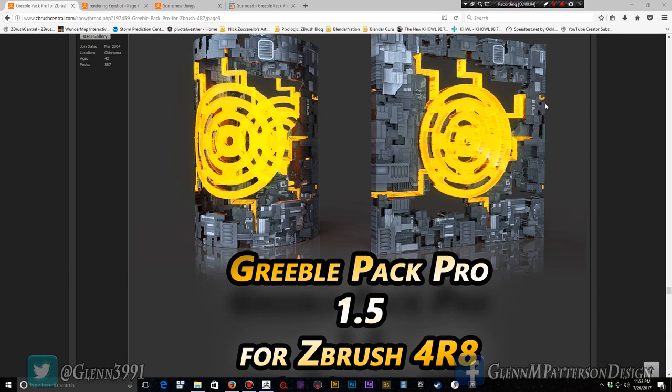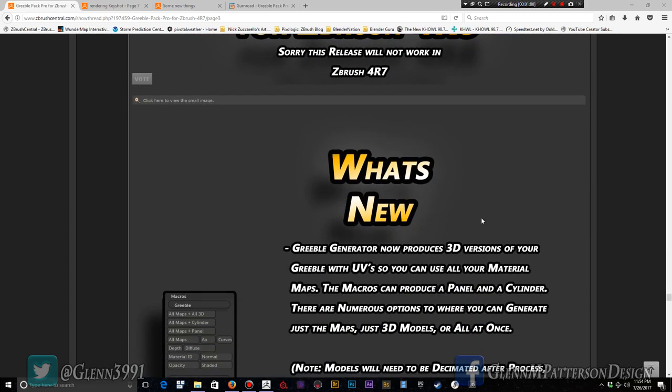Welcome back everybody. I just recently released the Grebel Pack Pro 1.5 for ZBrush 4R8 — it has been released to the wild for everybody to play with. Those of you who already purchased it should have received an email. I'm going to do a quick tutorial today on installation, generating textures, and the cool 3D models that the new macros can produce.